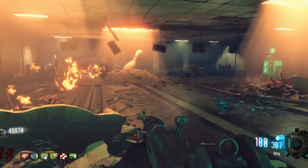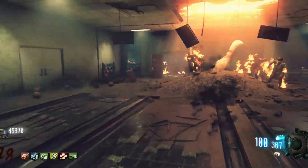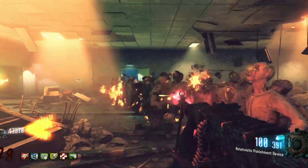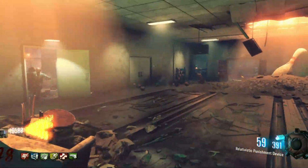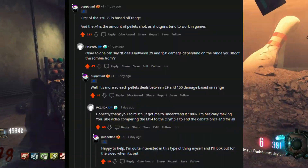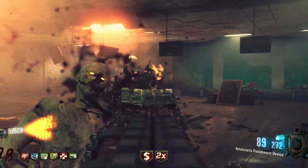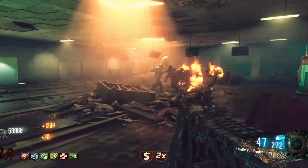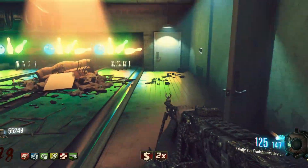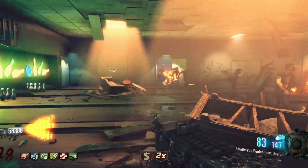As we've concluded, the M14 is the better gun. You can make arguments about specific round thresholds, but no one is really doing that. When you want to play zombies, you want a quick game where you go through rounds fast and rack up points — and the best way to do that is with the M14. Special thanks to Puppet Lad on Reddit, who explained the Olympia damage system clearly and helped me make this video. I'll leave a link to that Reddit post in the description. Thank you all so much for watching, and I'll see you in the next video.